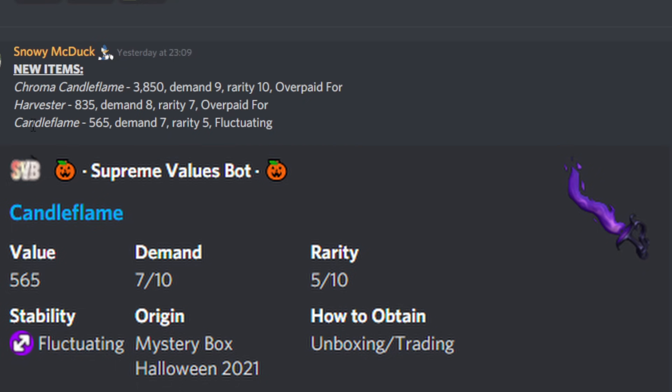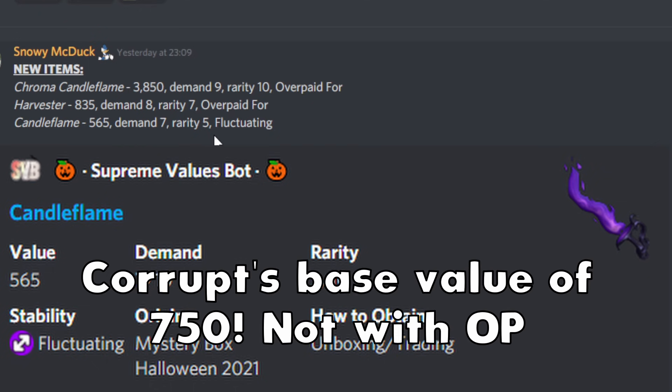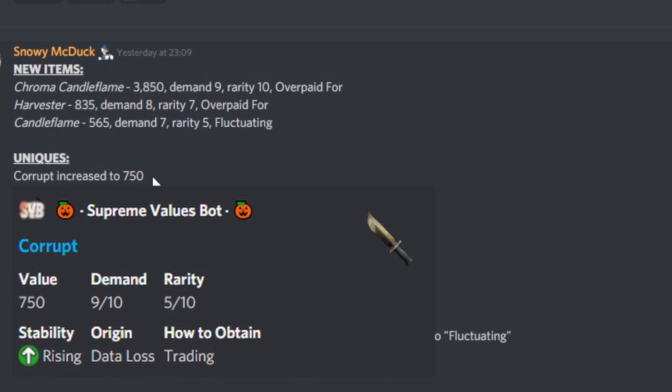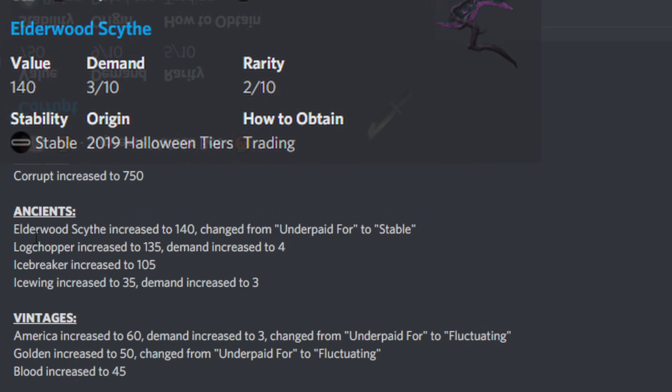There's been a lot of unboxed Candle Flames and it was getting duped quite a bit. It's still doing pretty well though — 565 is more than Candy Set but a bit less than Corrupt. It's not getting overpaid, it's fluctuating, which basically means it gets anything really. Moving on to Corrupt, we've had another rise — not a demand drop luckily. To clear up from the last value update video: the value of Corrupt doesn't really matter because it just gets mass overpay anyway. Even though it's increased to 750, most people were already trading it for way more. Corrupt should get to a thousand soon probably.